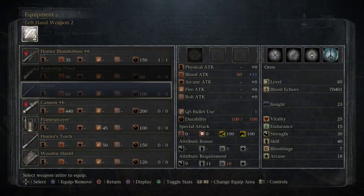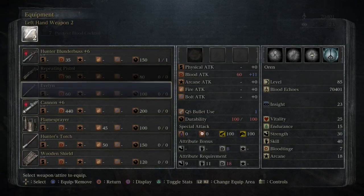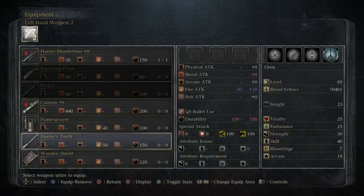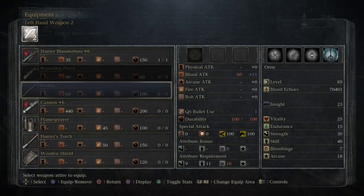So this is the true blood spec gun — it requires more blood tinge to use in the first place and does lower base damage than the repeating pistol. I don't think I even have a normal pistol to compare it to. But it specifically has B scaling with blood tinge, so it'll scale faster, and it only uses one bullet per shot, which is good.